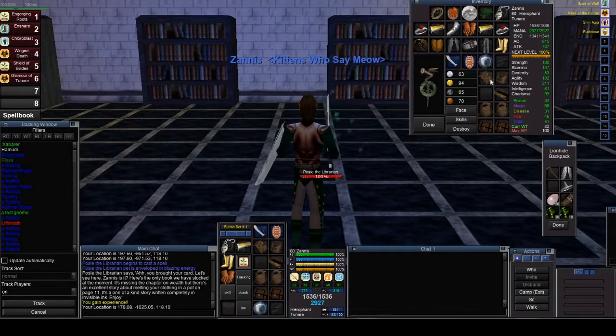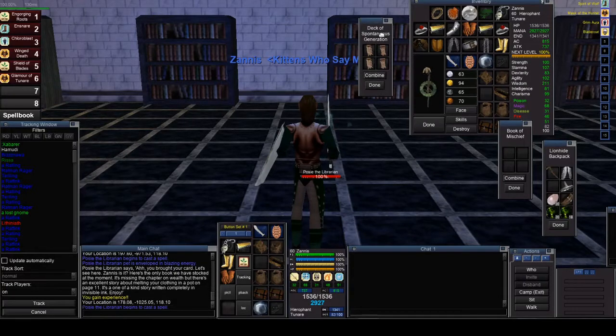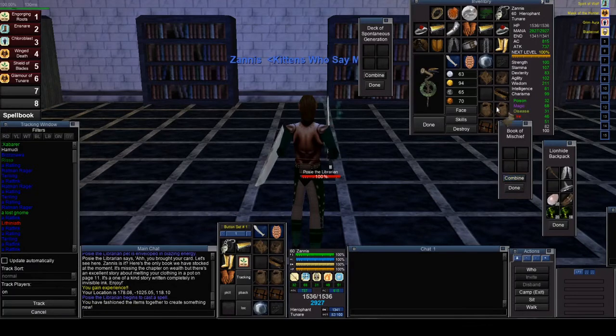So if I give her this, then I should get the Book of Mischief. Now, in the Book of Mischief, here are the fragments right here. There is Words of Wealth top left, top right, bottom left, and bottom right. We put each one of them into the Book of Mischief, which will give us our Words of Wealth. Bam! There we go — Words of Wealth.